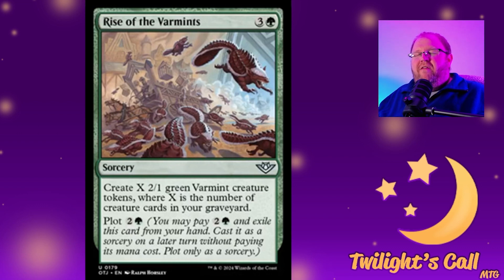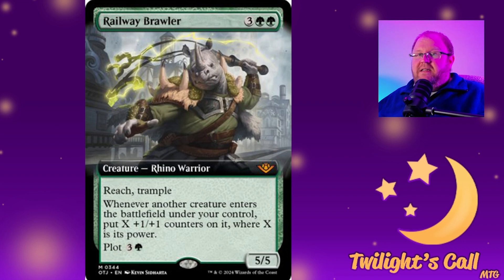I want a copy for my Chatterfang squirrel deck, since I run Spider Spawning and similar effects. This is like an upgrade in many ways because those cards cost more. If I plot it I can cast it for free basically and sit on it for a while.